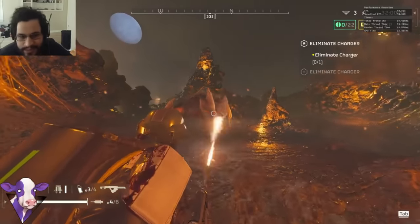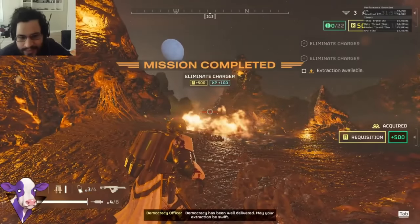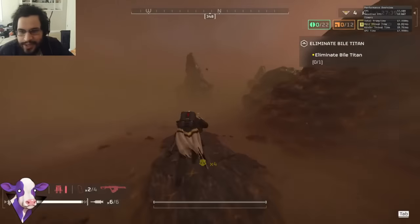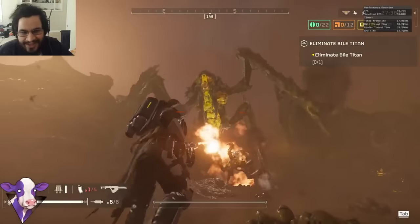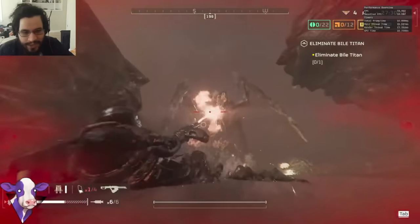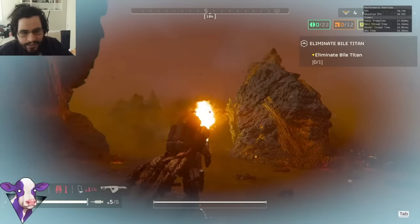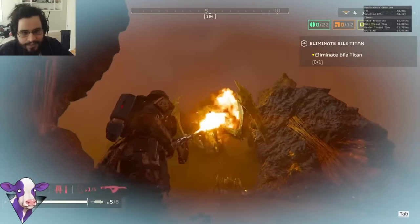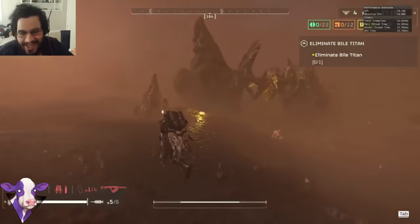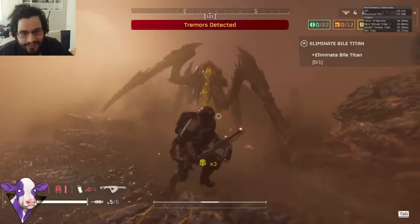Not only does the flamethrower kill chargers almost instantly, it also takes down all the swarms of bugs — this is possibly one of the fastest mob-clearing weapons in the game. That leads me to why I'm putting it into high A tier: for some reason, this gun does zero damage against Bile Titans. I sat there and wasted like three tanks into a Bile Titan and it just did not kill it. However, if you're in a two, three, or four-man squad, it is completely justifiable for one or even two players to bring this — just make sure someone else is focusing on those Bile Titans.